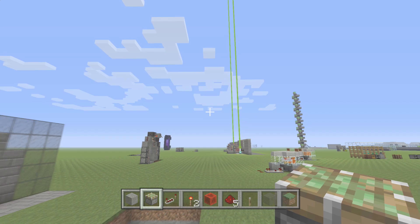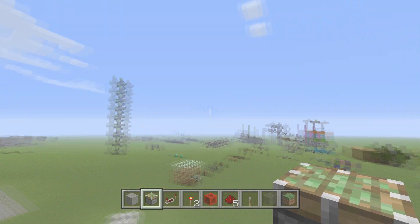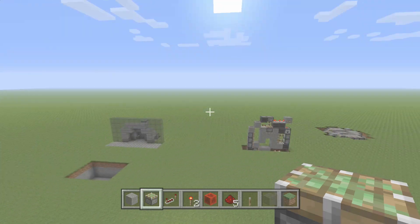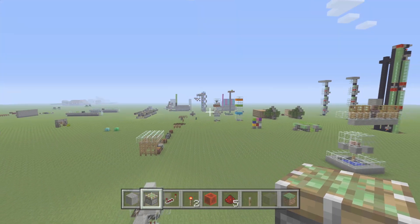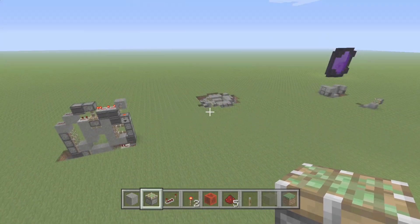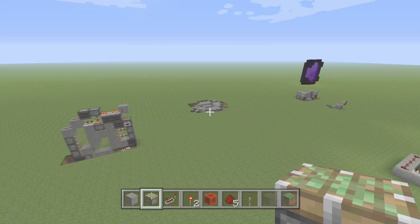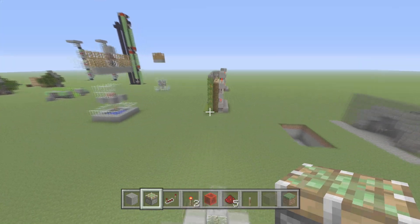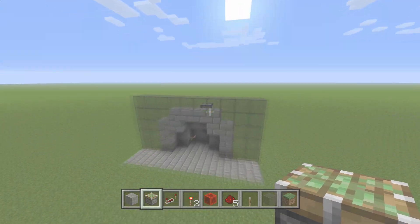Hey there guys, Skippy here from Skippy6 Gaming coming to you from tutorial land with tutorial love. Today we're gonna be doing something super easy. I've been messing with a lot of doors lately — I did that hipster door the other day from the Destroy Creepers design from the community — and I've been messing with different observer doors and I'm not having very much luck. I think I'm a little new to these observers; they kind of act a little different than they used to.